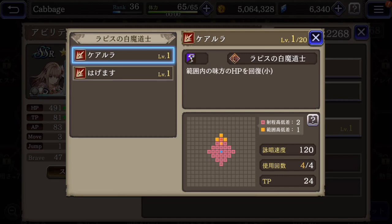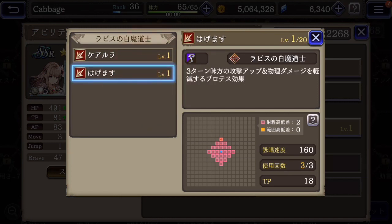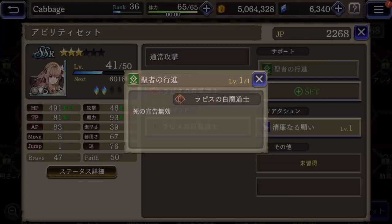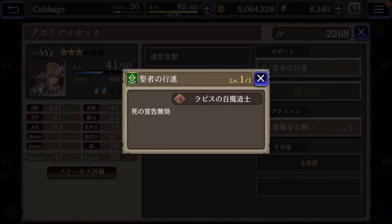And then the sub skills for the Lapis — this is a Cura, which will cure people in an area, not just one character. And then Cheer — raise another character's attack. Support skill: I think this is resistance to instant death, so that could be cool.